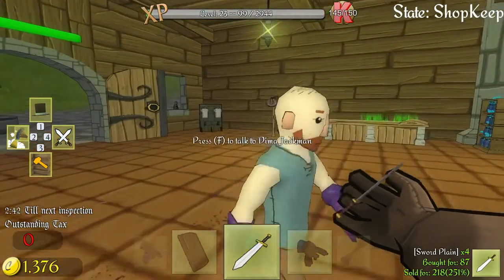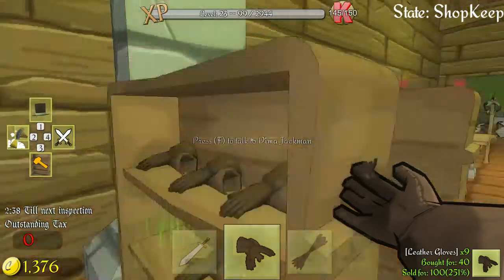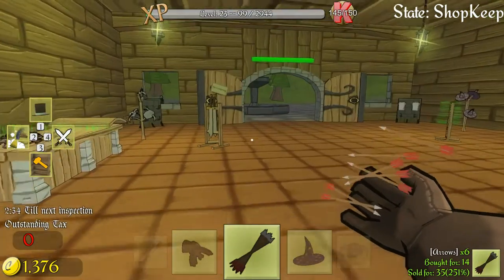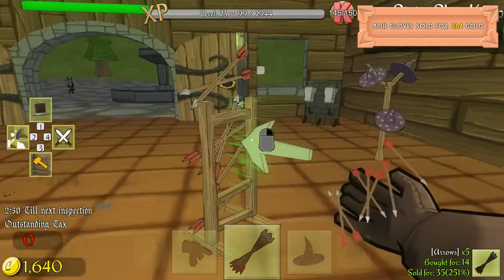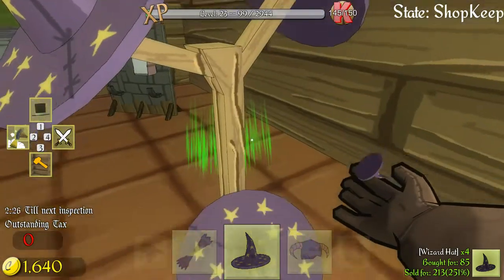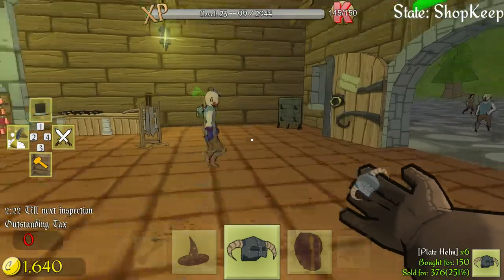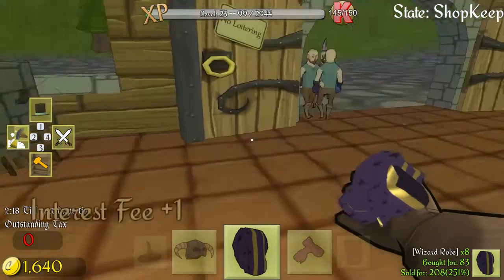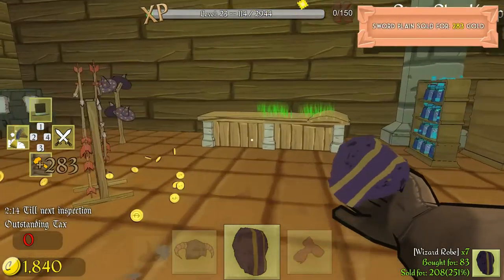Got one of those, got a sword, regular gloves — put those out. Put both arrows on this one. Hats — just put some mage hats, some plate helms. Some mage robes — yeah, those are the ones that make the noises.